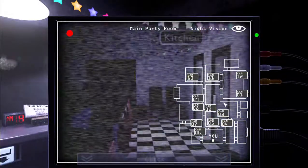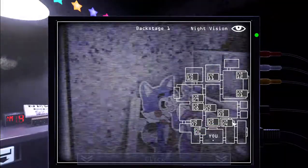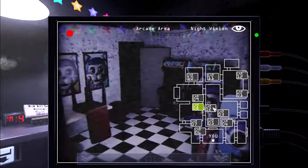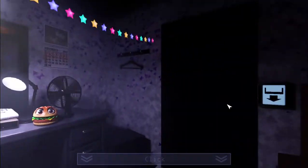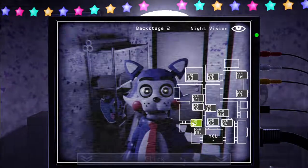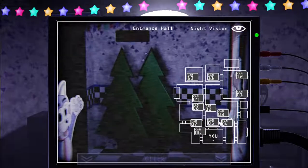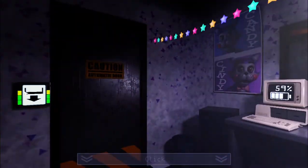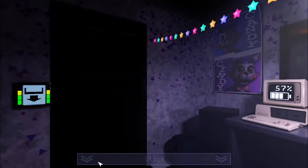I feel like he's about to move. Oh, there he is. I'm afraid - I'm gonna close the door a little bit. Turn this off. Oh, he's right here. Hello. Hi, Candy. Oh yeah, I forgot - the more I keep it closed, the more power it takes. Okay, I gotta turn it off.